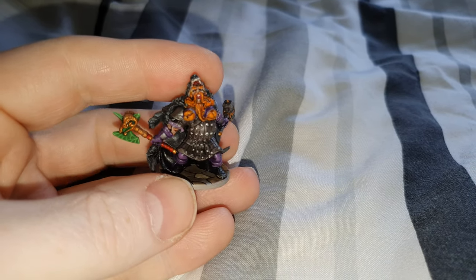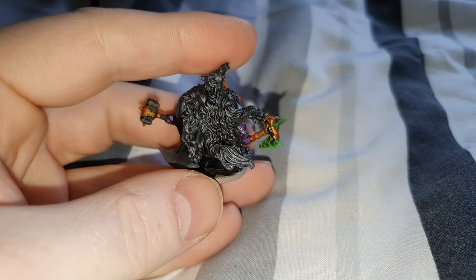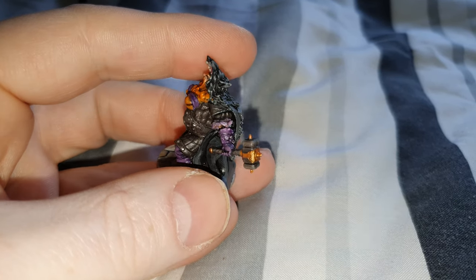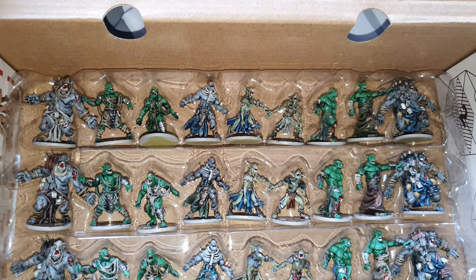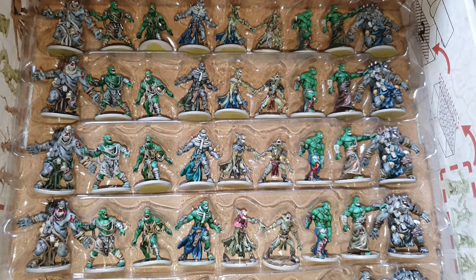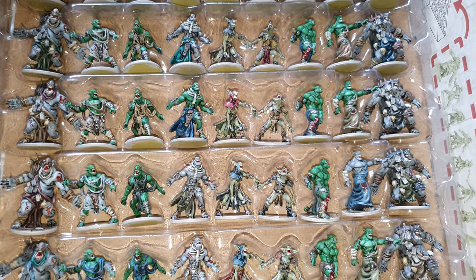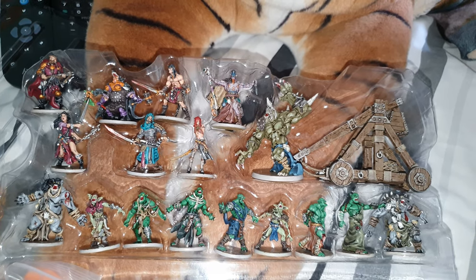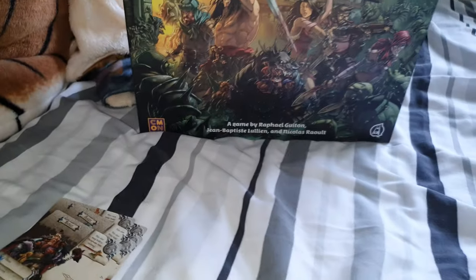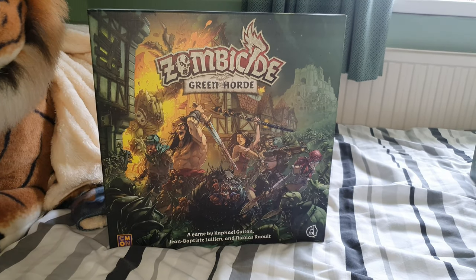And finally for this video we have Bering — that's obviously the dwarf character. I'll just put a little pause in here and show you them all in their boxes. Here are all the zombies in their tray — see just how many there are. And over here in the other tray is the heroes and the extra zombies.